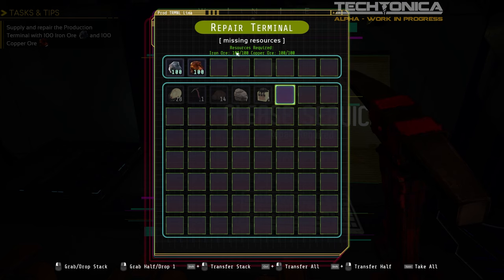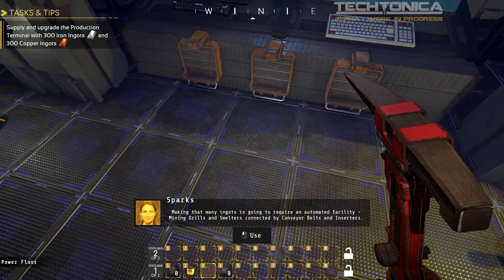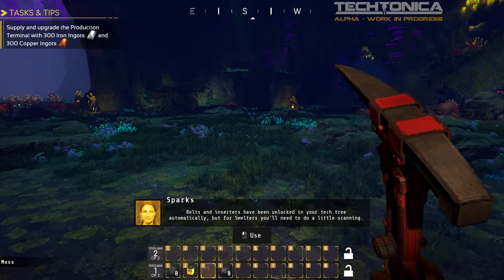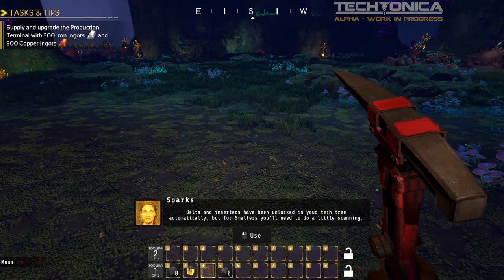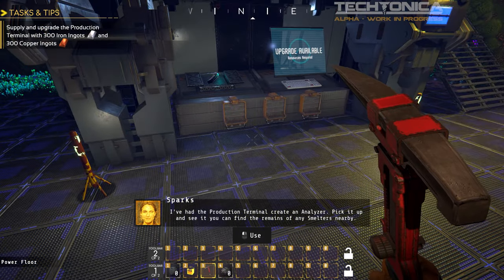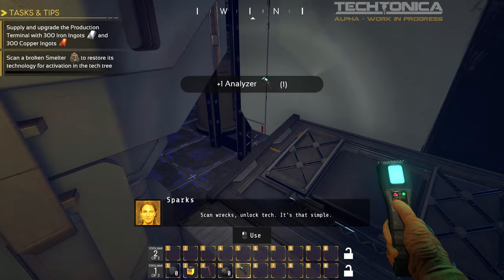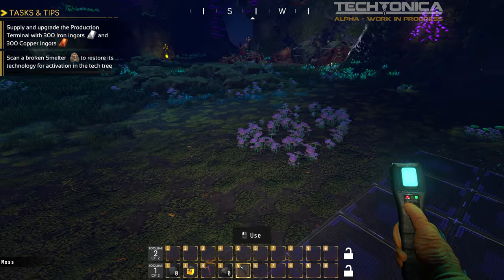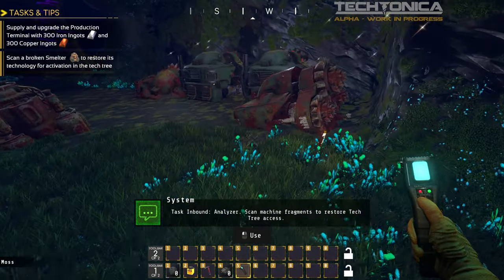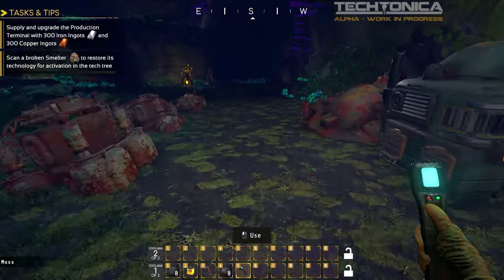Everything received — repair terminal. Making that many ingots is going to require an automated facility: mining drills and smelters connected by conveyor belts and inserters. That sounds like a factory. Belts and inserters have been unlocked in your tech tree automatically, but for smelters you'll need to do a little scanning. The production terminal has created an analyzer — pick it up and scan the remains of any smelters nearby. Scan wrecks, unlock tech. Scan machine fragments to restore tech tree access.